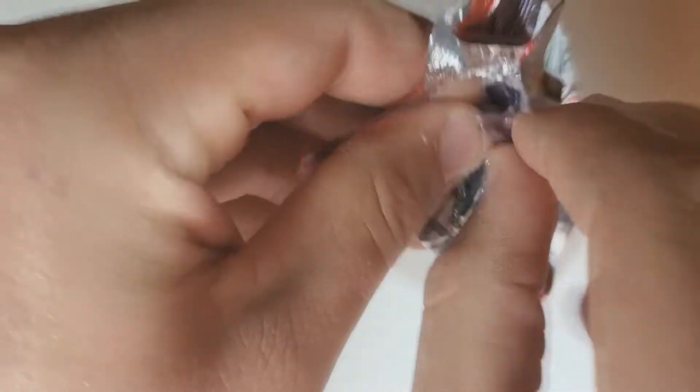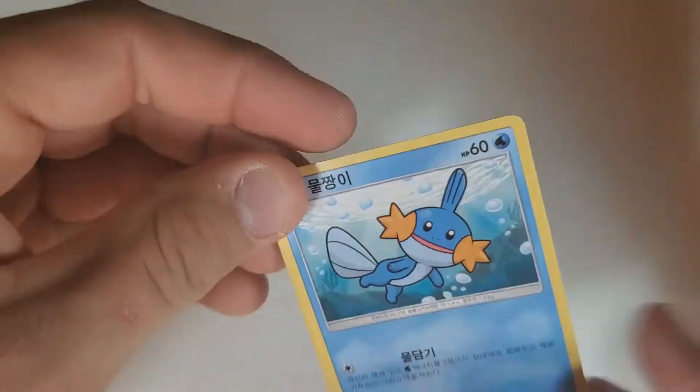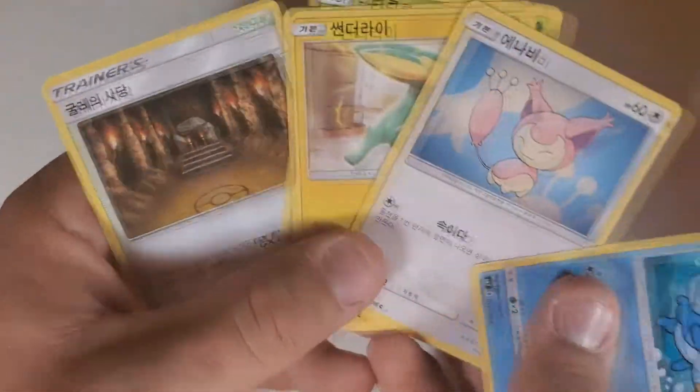We have a lot of the Regis — Mudkip, Trico, and Torchic. We have Regice, we have Registeel, we have Regirock. Those are the three Regis, so we have all three of them. And we have Groudon — all we need is a Kyogre. And Rayquaza. There is definitely a Rayquaza GX in this set.